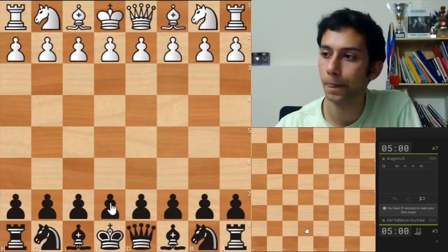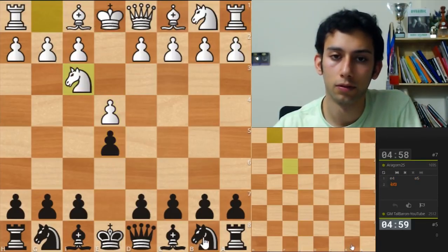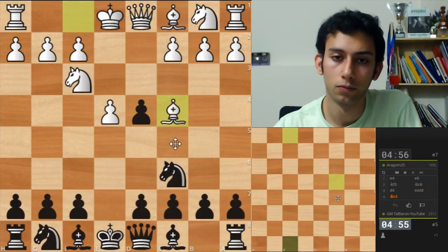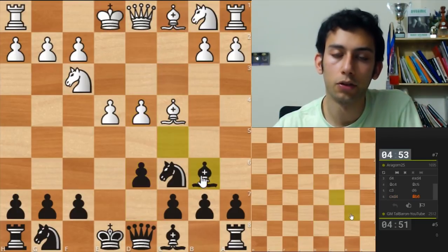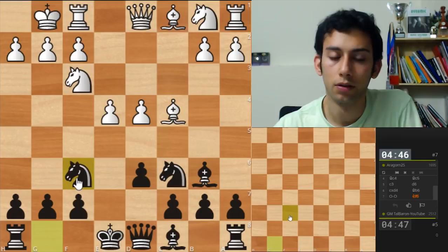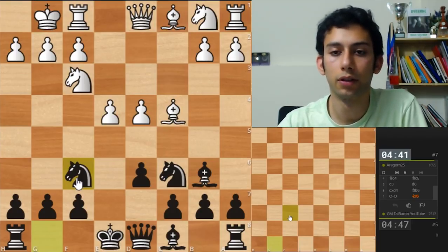I'm playing black. E4 on the board. This is the line I recommended to hatch earlier in the stream. It's kind of good, very solid for black. I don't know if it's better for white or not objectively, but it's definitely very simple to play.